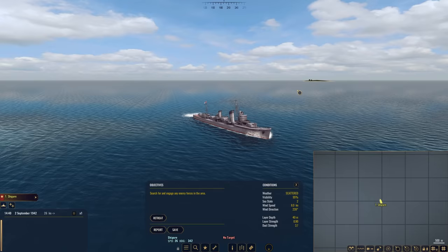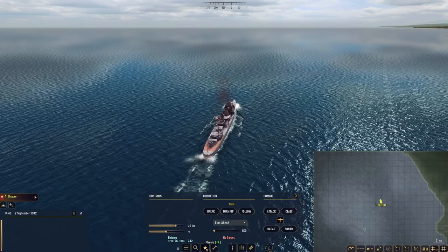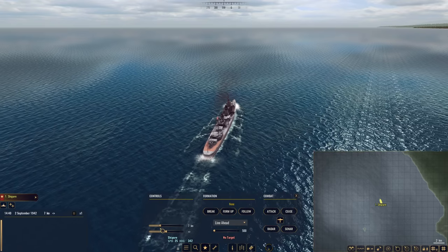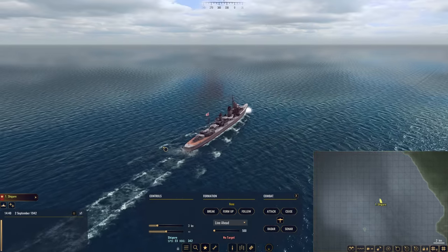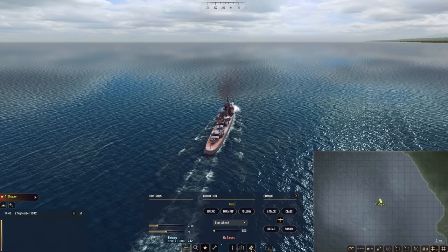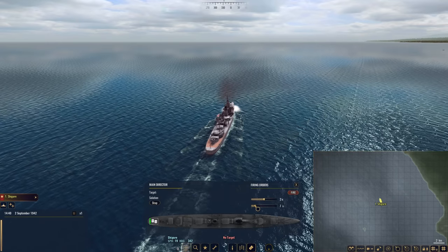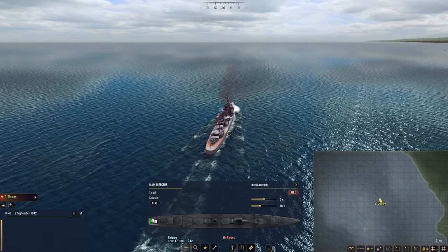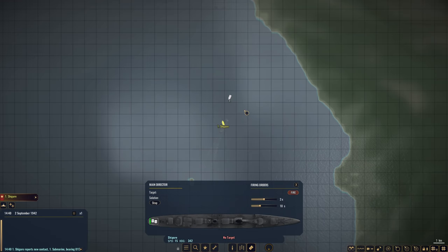Let's go ahead and begin. It is just one destroyer in the area. Let's slow her down to maybe five knots - even slower, just three knots - and listen for this enemy sub. We are not going to use active sonar just yet. Let's set up our depth charges; we are going to drop three patterns at 10-second intervals. And wait - there we go, we picked her up.